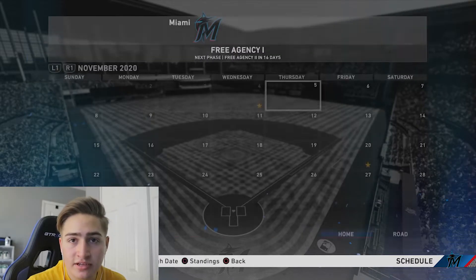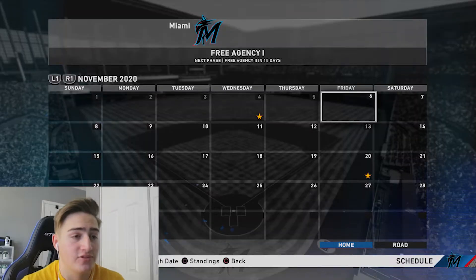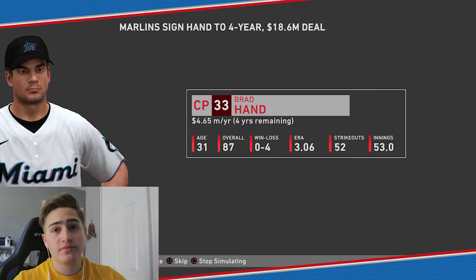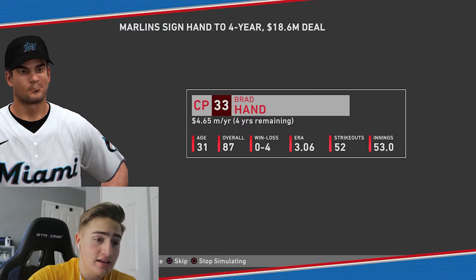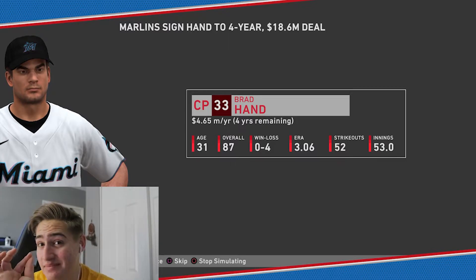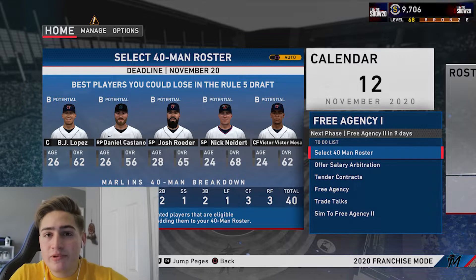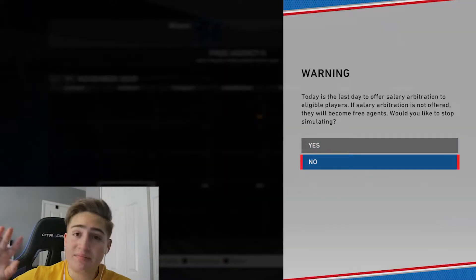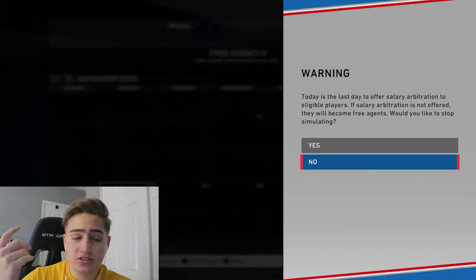Right away on the first day, Mookie Betts signed with us for 11 years, 31 million dollars - a really huge signing. We did lose out on Ken Giles to the Twins. But we got Brad Hand who had 52 saves last season with a 3.06 ERA. We literally reached our maximum roster size, so I'm gonna sim the offseason. I'll meet you guys at the beginning of the season - I'm pretty sure we're gonna do very well with the addition of Mookie Betts, Brad Hand, and Alex Wood.